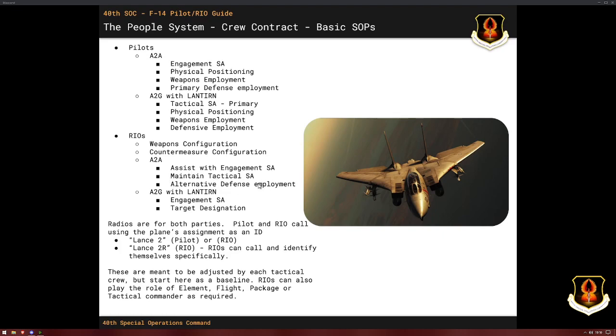The RIO is also in charge of the alternative defense. If you've handed the pilot the chaff for a BVR engagement, well, the RIO's still got the flares. The RIO can still employ chaff on his own if he sees a different threat. With the Lantern, obviously the RIO is providing engagement SA on the target — he's lazing in the designation. You should never be bored in either seat.